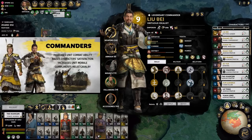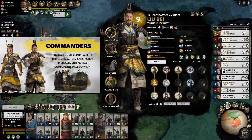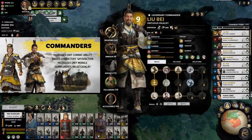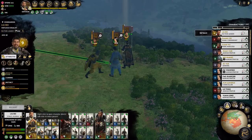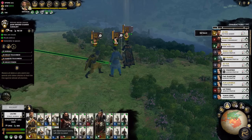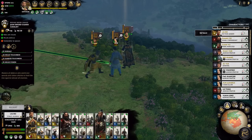The last class is the Commander character. They increase unit combat ability, raise character satisfaction, increase unit morale, and complement melee cavalry. They're also great just as rulers of your empire — like Liu Bei, who gives all kinds of bonuses to satisfaction, prestige, and extra income. We've also been using him with cavalry. He does particularly well with saber cavalry, whereas Vanguards complement shock cavalry for charges. Liu Bei has just been a total beast with this kind of cavalry.